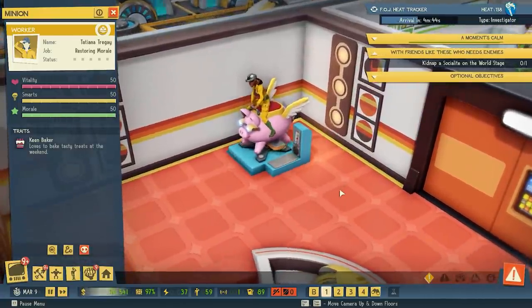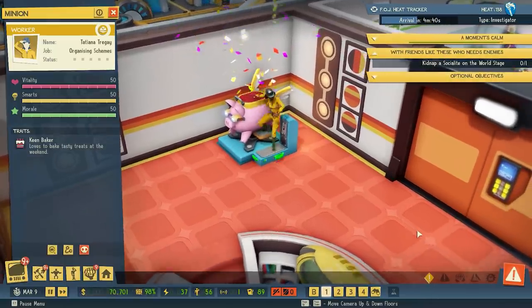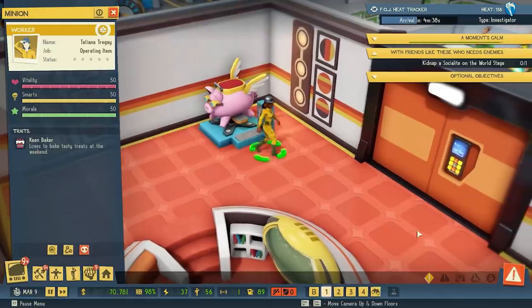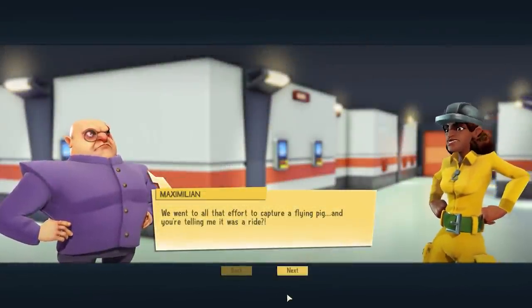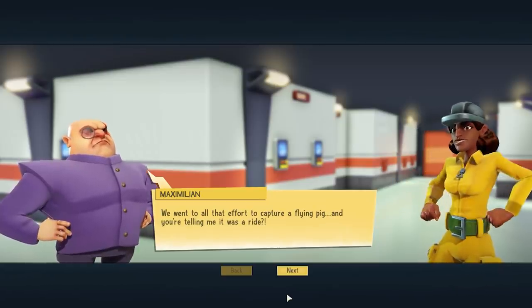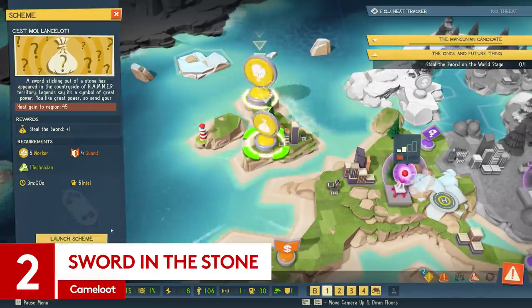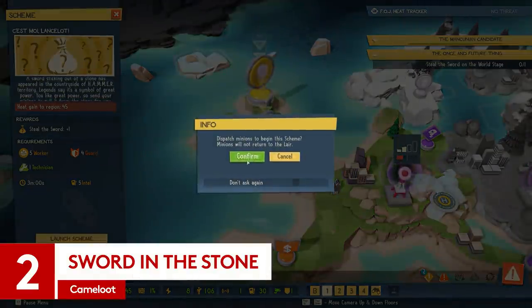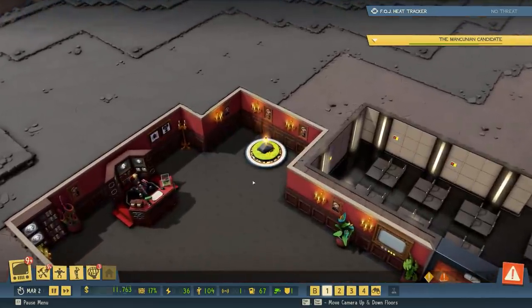Their morale skyrockets after just a quick go, so it's a handy addition to the mess hall, or as they insist on calling this space now, the Chillax Zone. We went to all that effort to capture a flying pig, and you're telling me it was a ride? If you're after a loot item that'll really tie the lair together, a finishing touch that screams 'visitors not welcome', then might we suggest the Sword in the Stone.